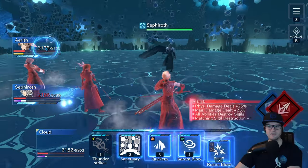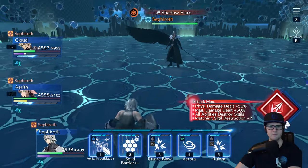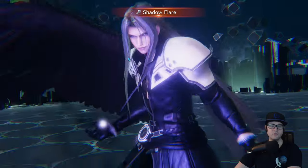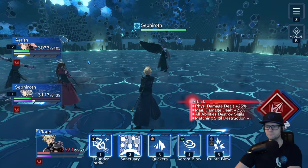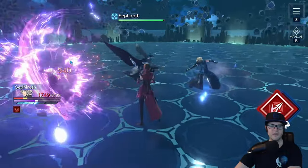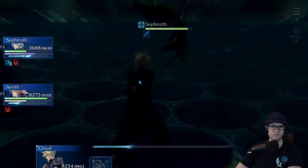That's a huge tactic - you definitely want to use it as much as you can. Characters with really long animations are actually quite useful here because you can sometimes get two or even three characters to build limit from a single enemy timer window. I'll do this move with Cloud right here - Cloud doesn't complete it but he's going to get the limit from that. Do it as much as you can because it makes a huge difference in the overall fight.